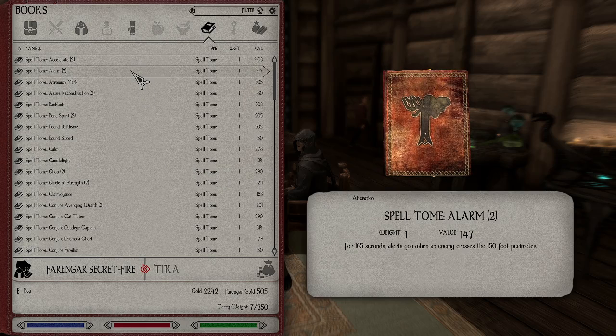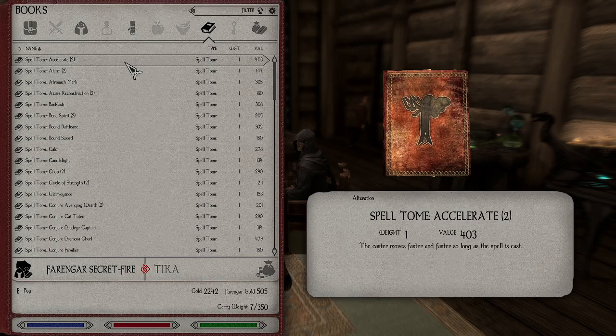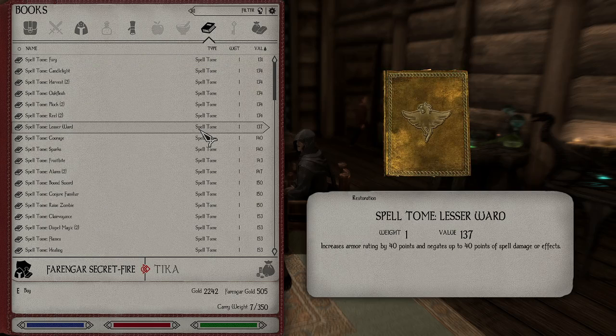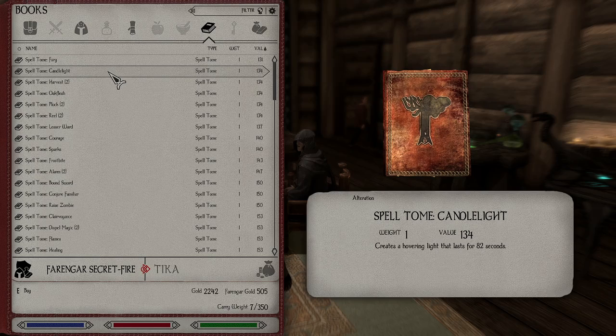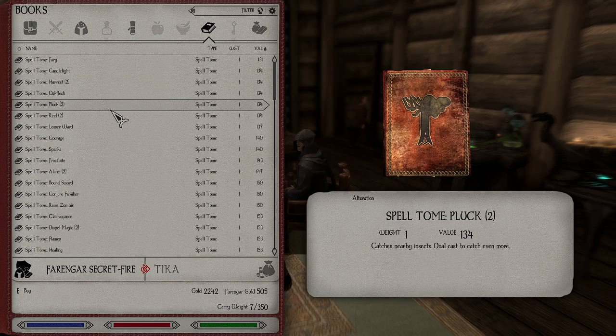I want to cast that too — just trying to think of what we might want. Oh yes, Accelerate Faster. I also installed Useful Alteration as well. Harvest — very nice. Harvest all nearby ingredients, dual cast to harvest even more. Useful Alteration's great. It has a bunch of nice little quality of life spells.